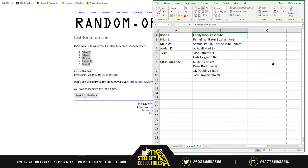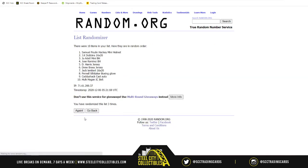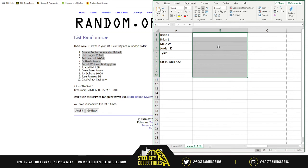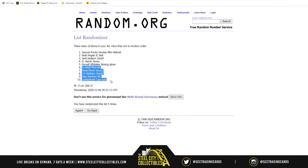Quick recap — you have the Caddyshack Cast autograph banner, the Pernell Whittaker boxing glove, the Samuel Polin hockey mini helmet, the Joe Adele mini batting helmet, the Jose Ramirez batting helmet, the Hulk Hogan Intercontinental title belt autograph, the Harris jersey, the Drew Brees jersey, the JK Dobbins 16 by 20, and the Jack Lambert 16 by 20. Now we randomize these five times. Samuel comes up on top, Pernell Whittaker boxing glove at five, Joe Adele starts at six, and the Caddyshack Cast ends at ten.